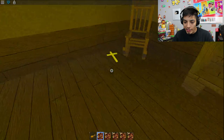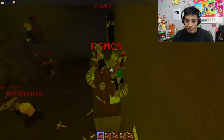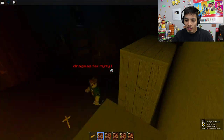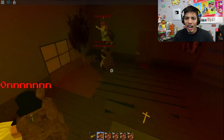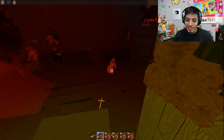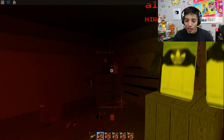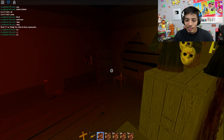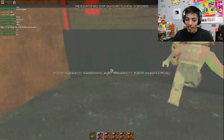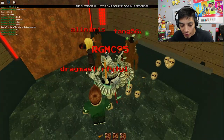Last time Annabelle wrecked me on this floor and I wasn't able to survive, but this time we're going to survive it! What if we stay up here? Yes — we got a badge! Sweet! Oh my god, her laugh. Look at her go — she's so tiny but she goes crazy! There's someone hiding back there, that's so funny. We survived! Let's go! Who wants a Freddy? Take the Freddy!